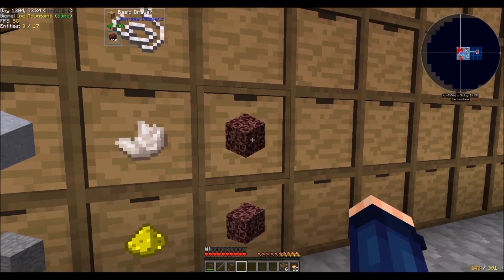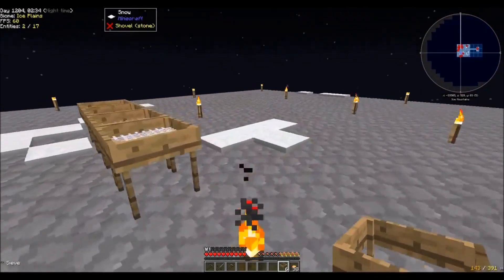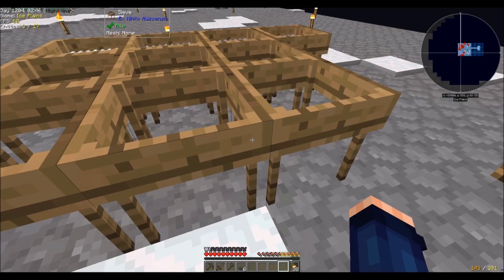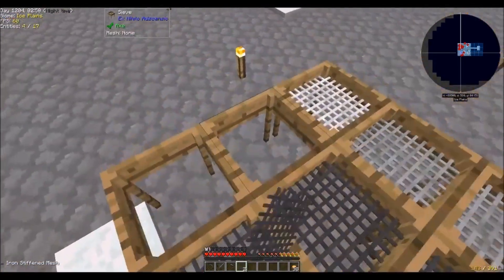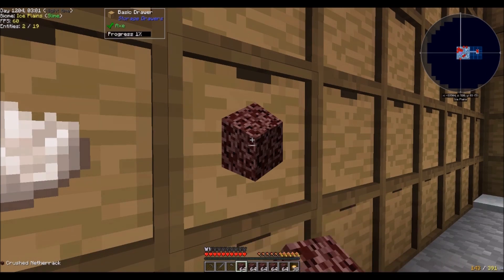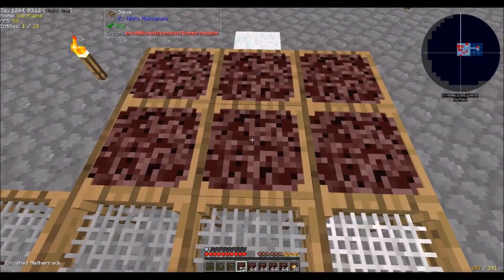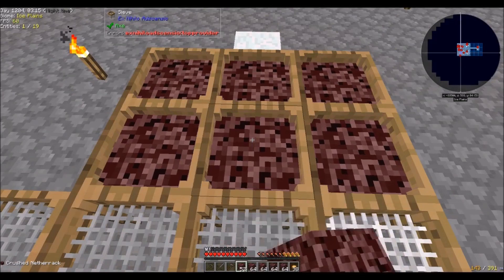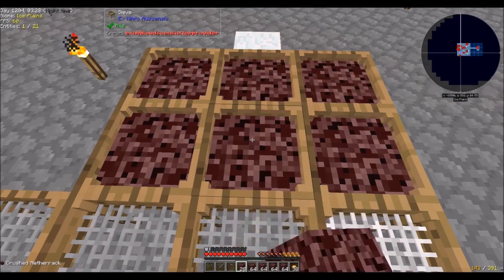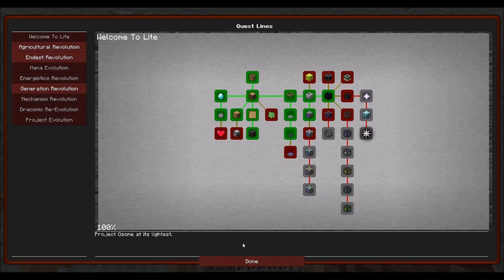Look at this — I have gathered two drawers full of Netherrack. I had an ooh-shiny moment. Let's go ahead and get these meshes in order. They do stack! Let's load up on some gravel — some crushed Netherrack, as they call it in this version. We should get Ardite, we should get Cobalt, we should get Gold — that's good. We got a quest done and I got Prosperity — that's awesome.